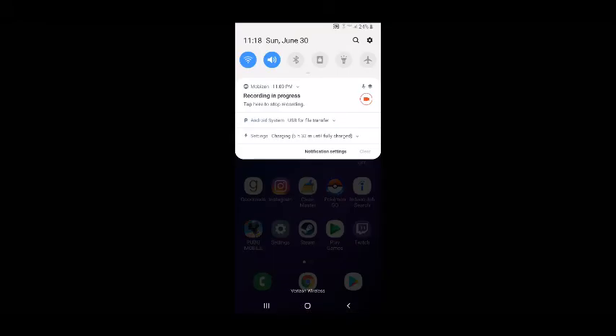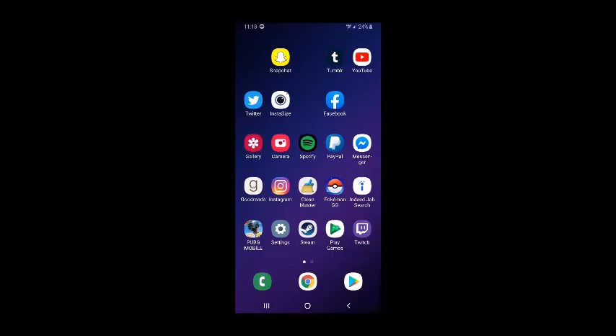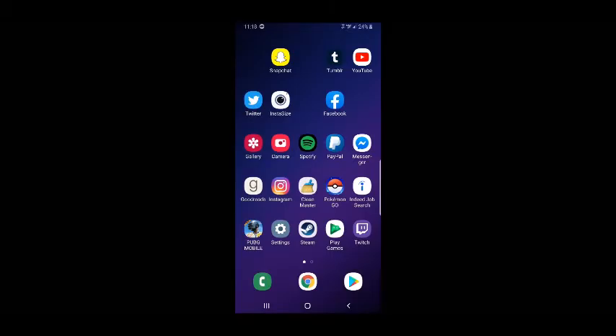The next thing that people say works is to click on airplane mode and have it on for five seconds, and then turn airplane mode off again. That fixes ping issues as well.